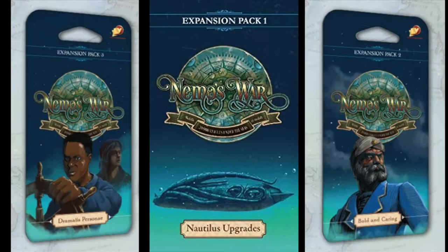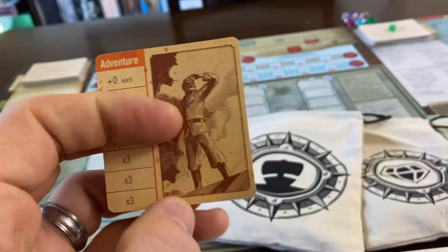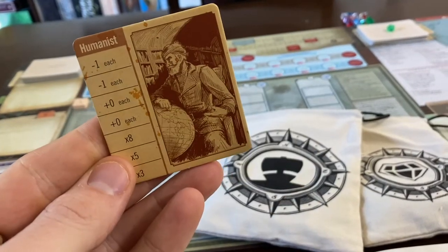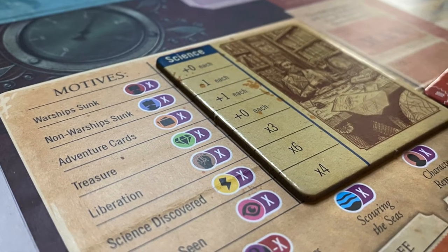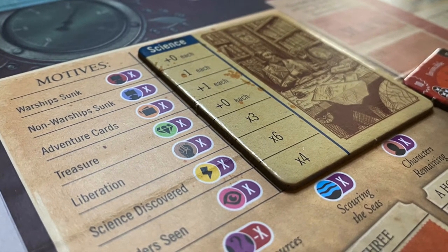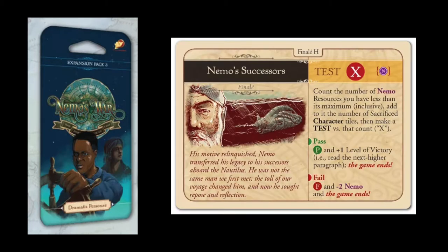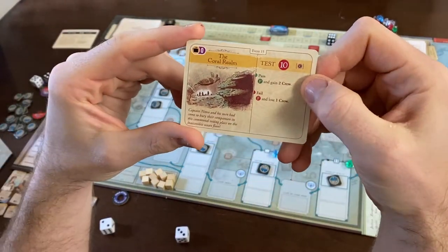The older expansions were smaller, more bite-sized additions to the game. Nautilus Upgrades brought more Nautilus upgrades. Bold and Caring threw in two new motives — the contextual thrust that not only changes some of the starting parameters and narrative stakes of the game but also changes the multipliers on various victory point sources, steering you toward different roads in what is a quite sandboxy adventure. The Dramatis Personae expansion added adventure cards to shuffle into the adventure decks that make up the round-by-round escapades and side quests each time you play.